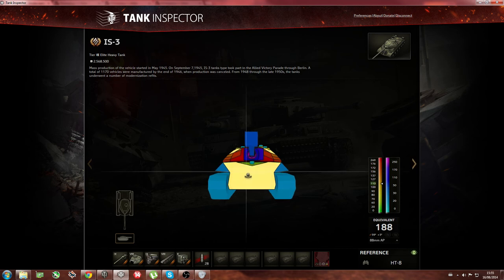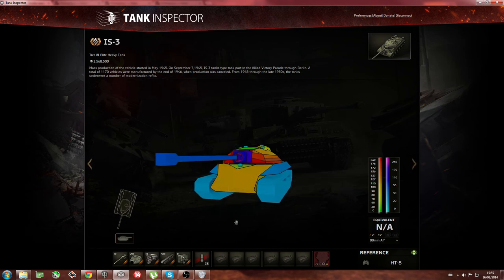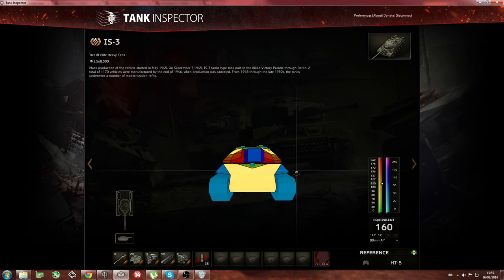If you angle, your armor actually gets worse — it drops to about 150mm. But if you face the enemy frontally without angling, your armor increases to around 160mm. My advice is don't sidescrape around buildings. You can try it — I've done it a lot of times. Usually people bounce me somehow, but to be honest just don't sidescrape. It doesn't always work with Russian tanks.